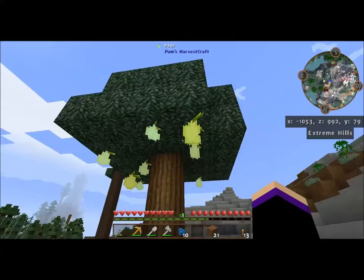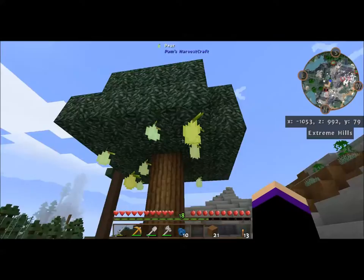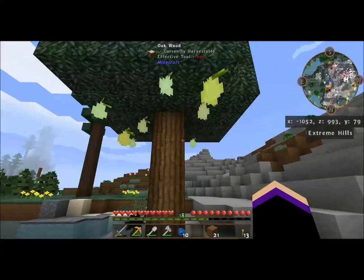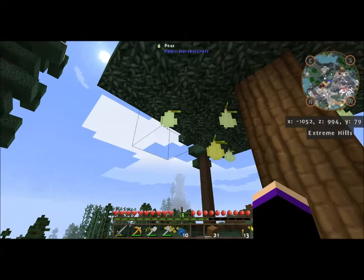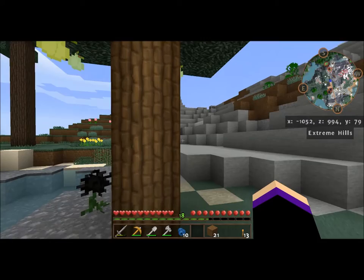I figured out how to do Pam's Harvest Craft to make a pear tree. If you find fruit trees out in the world, take one of the fruit and put it with an oak tree and you'll get a fruit tree sapling. Of course it depends on what biome you're in — what kind of fruit it is. Some need a jungle sapling, some oak, maybe other trees. Pam's Harvest Craft is pretty neat — it adds a whole lot of new food options.